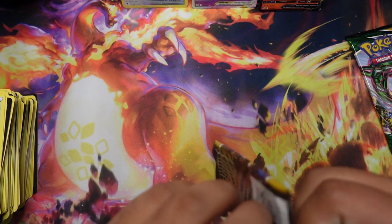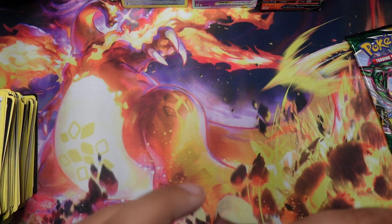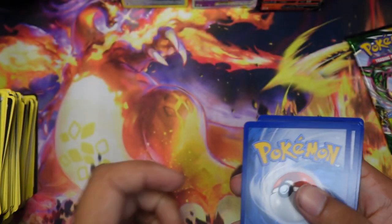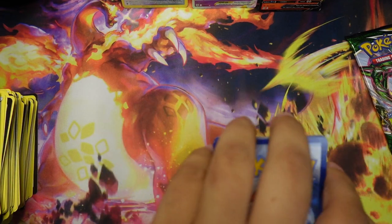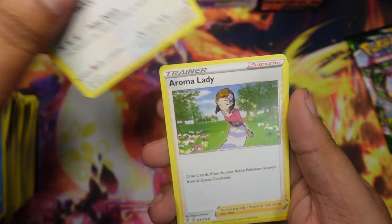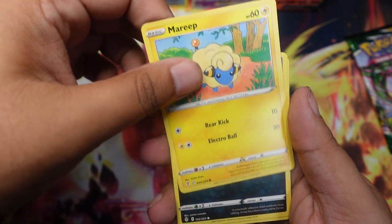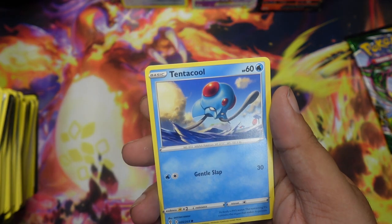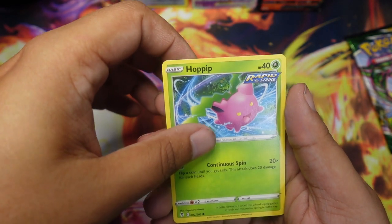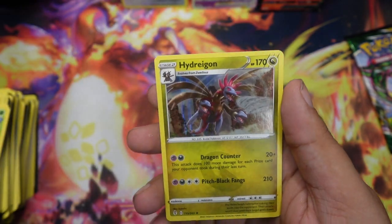Evolving Skies pack two. Code card, Fort of the Front: Water Energy. Got Tentacruel, Herdier, Aromatisse, Teddiursa, Mareep, Zorua, Tentacruel — and another Tentacruel, Hoppip, Reverse Wobbuffet, and Hydreigon Holo.